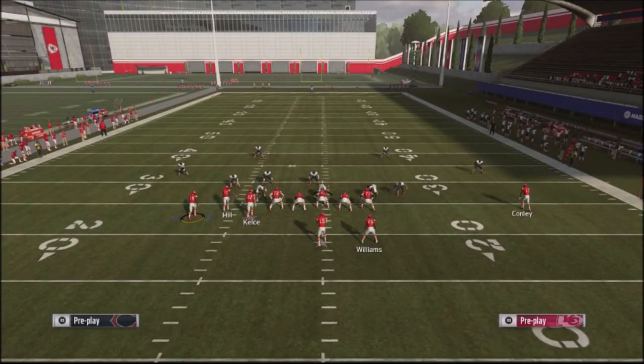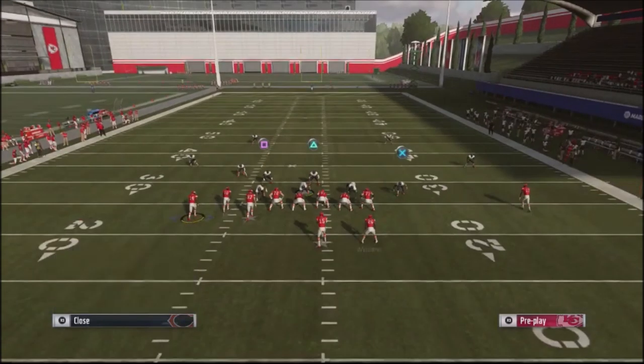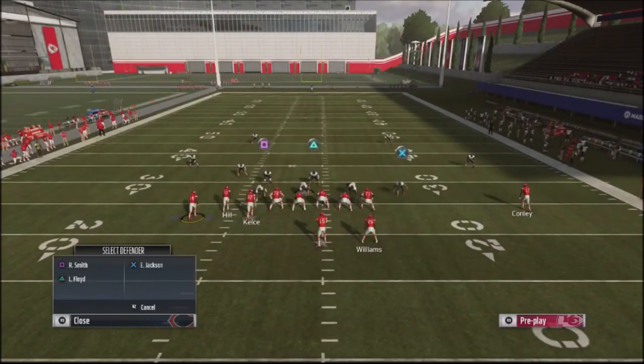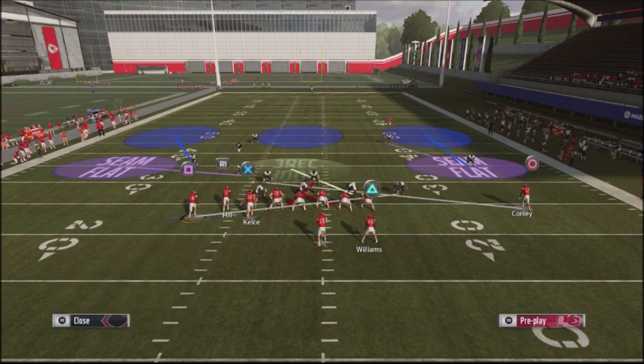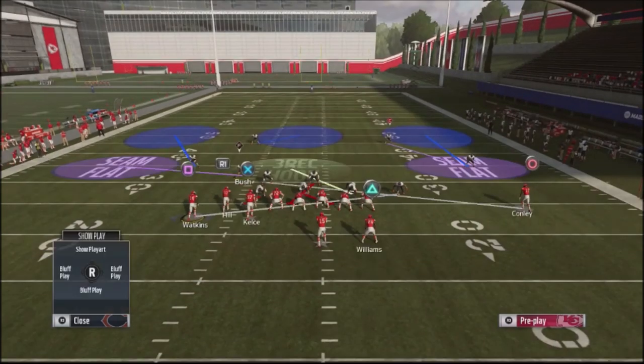This is what we're going to do with this defense. First and foremost, I'm going to back everybody up. I'm going to take my defensive line and shift them off to the left. Then I'm going to take my right-of-screen linebacker and put him into man coverage. I'm going to double-tap the right bumper, select Eddie Jackson — who I actually put in position over there — and put him on this guy. Then I'm going to double-tap the right bumper again and select Roquan Smith, putting him on Connolly. The final thing is I'm going to user this guy right here — this is the guy I'm going to control.